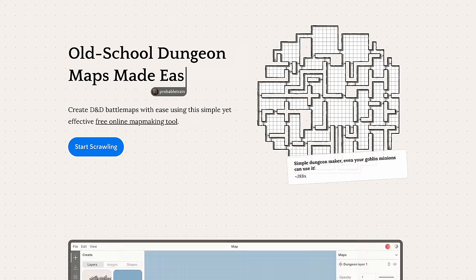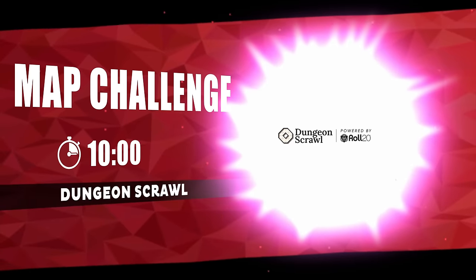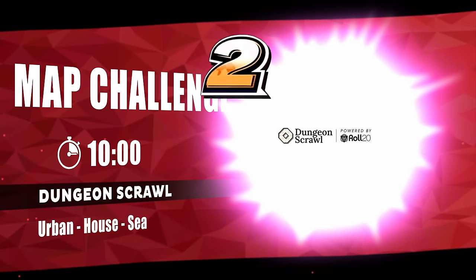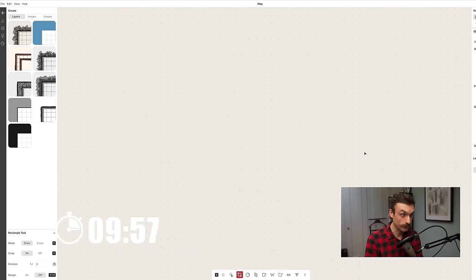First up is a mostly free map maker that prides itself on simplicity and ease of use. But once I dug into it a bit, I was really surprised at how in depth and capable it was. It says it right on the homepage: old school dungeon maps made easy. And today we are going to use it to make an urban setting with a house on the sea.